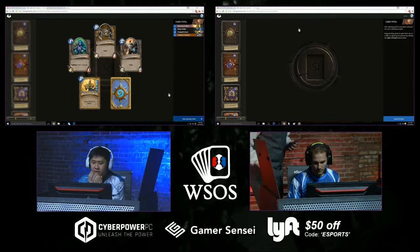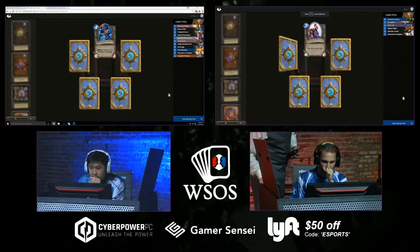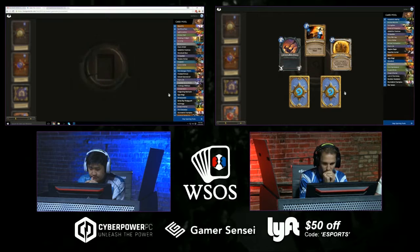Looks like they're starting up — we're gonna see StrifeCrow and Zelay open up their packs quite soon. We got Strafe on the left with kind of a crappy first bag. Oh, Fire Elemental, Consecration from StrifeCrow. My strategy in this format is you look at the key cards for a class and you narrow it down from there.